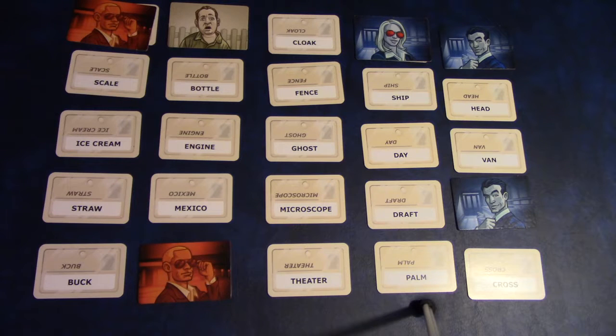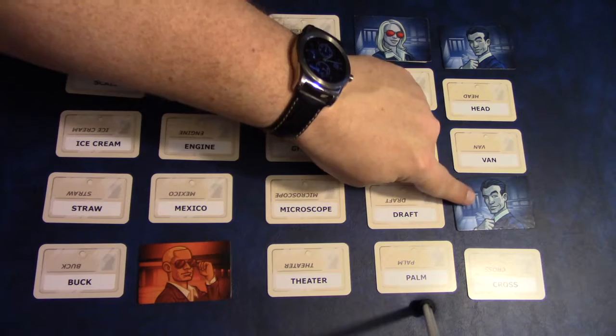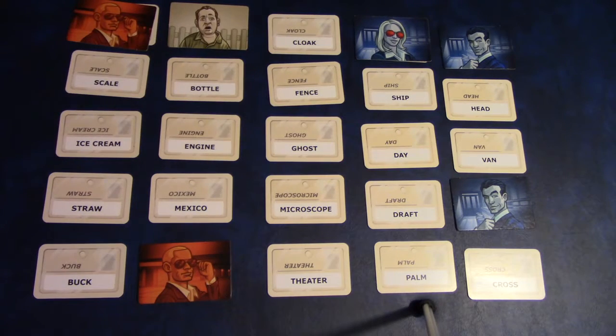It's important to note that the team can always take one extra guess over the number the clue giver gave. She said 'jumpy, one,' they got it — now they can take one more guess.